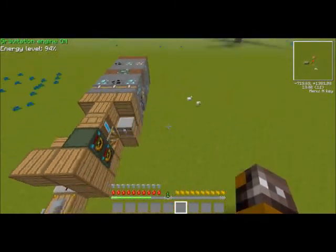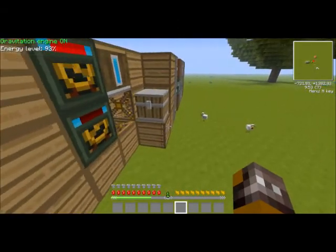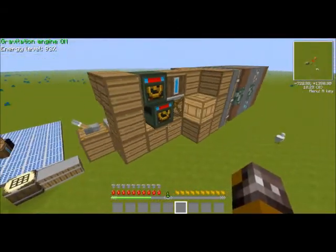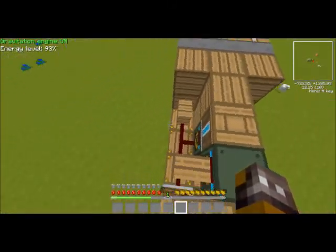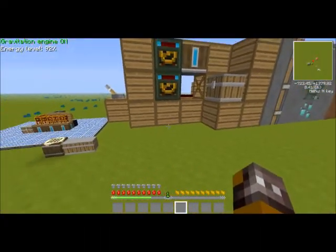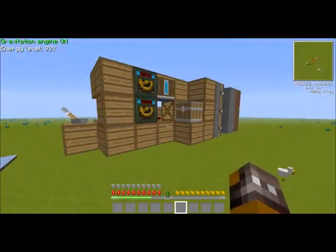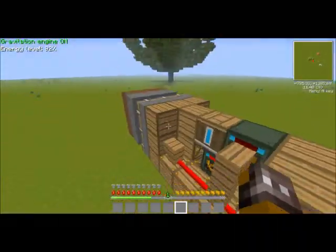Those blocks will go into this chest, which you can replace with an inner chest. This is like the most basic design ever - there's no automatic filling with the batteries for the bat box, there's no inner chest, that kind of stuff. You can basically, once you get this little part working, make this part as big as you want.